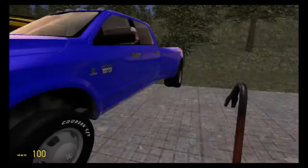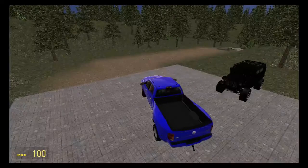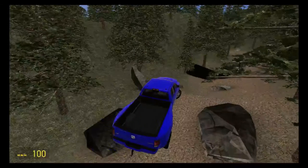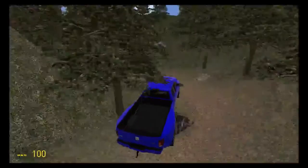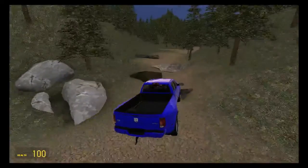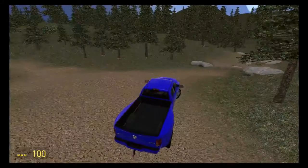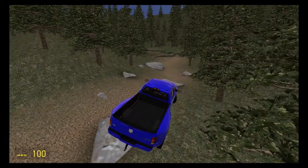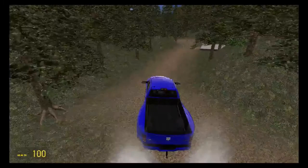Now we've got the Ram 3500 Cummins heavy duty dually 4x4. Anyone who knows me well knows I have a soft spot for the Cummins. If I were to buy any diesel truck it'd be a Cummins or a Power Stroke — not a very big fan of Duramax's to be honest. The Cummins is by far one of my favorite off-roaders in this game because even though it sits the lowest out of all the 4x4 trucks, it definitely does not perform the worst. Here's the water splash where the F-150 got stuck — full throttle through, the Cummins did not even stall once.